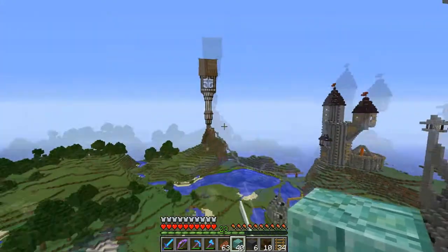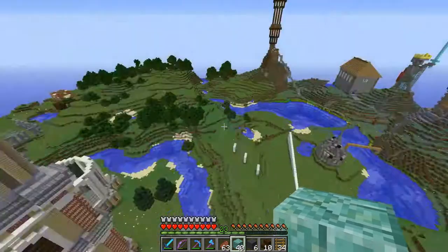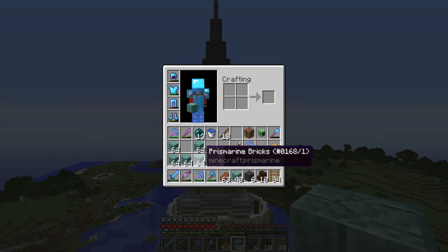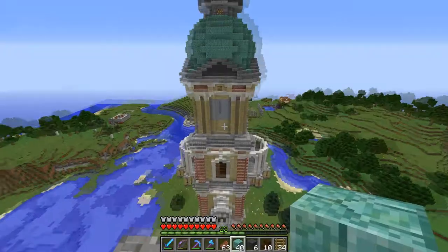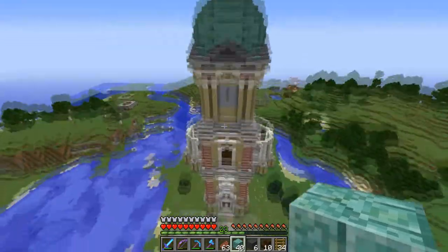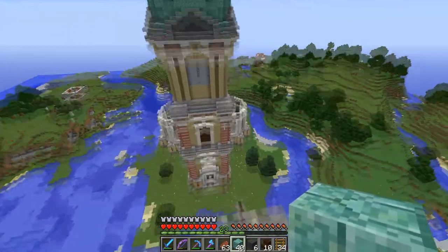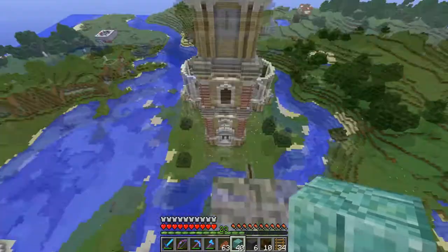I bought out Starweb's stock in his 1.8 shop, went to the ocean monument, got some, and already had some in my storage — though I'll need more. I should really stop carrying this creeper head with me but it's fun to troll people. I'm gonna continue building on the left and right sides and hopefully get more work done — this is starting to look pretty awesome.